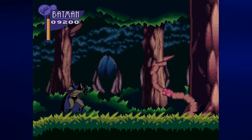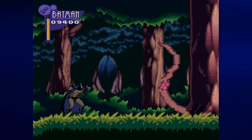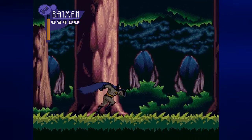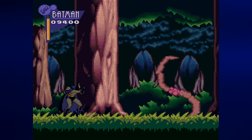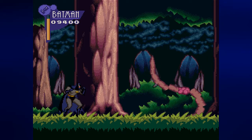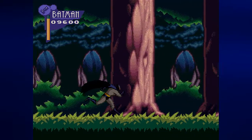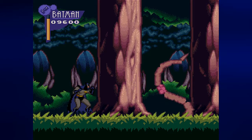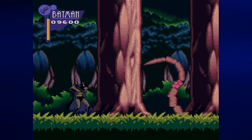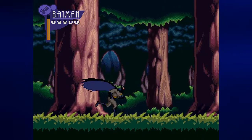For these roots, you want to hit the red bubbly part three times with the batarang. Thankfully when you have the timing down, this is really easy to do. If they're left on screen long enough they will lash out at you — don't let that happen. You have three of them to deal with in all, and after the third one you can just keep going right — the next section is dead ahead.